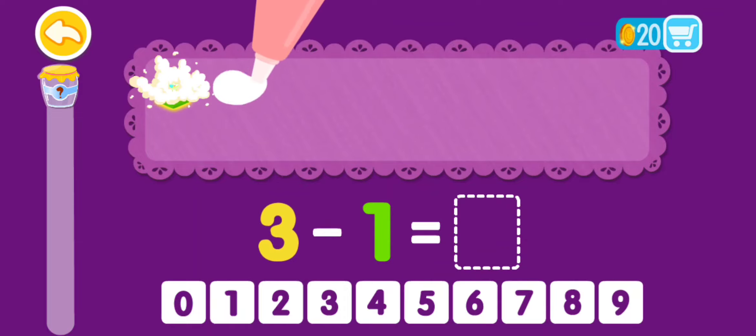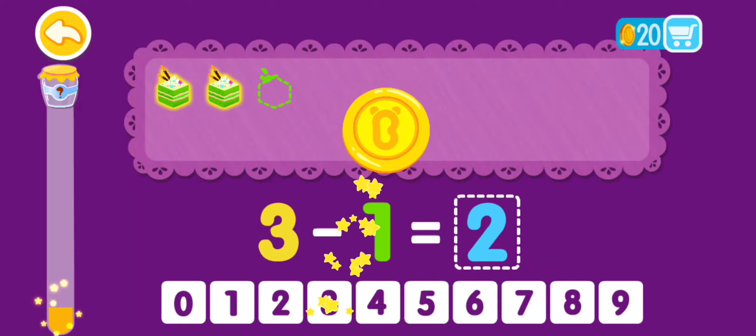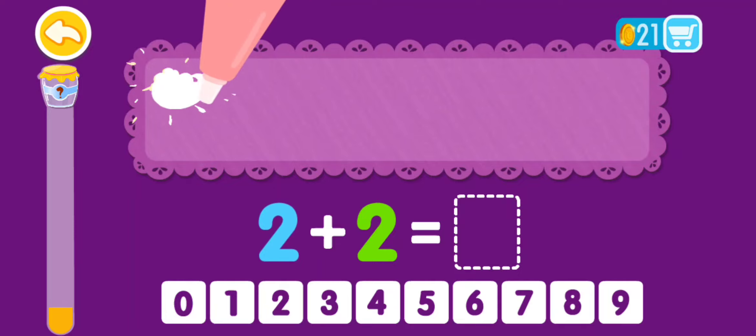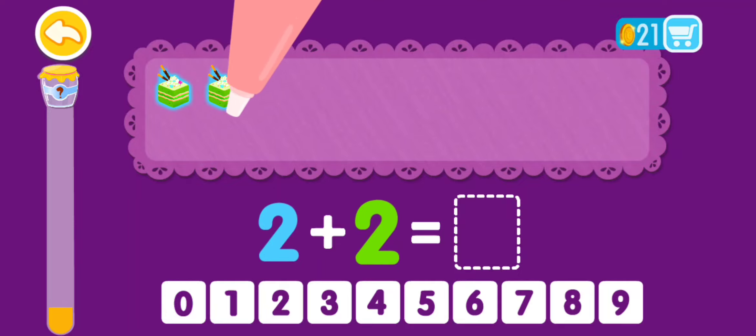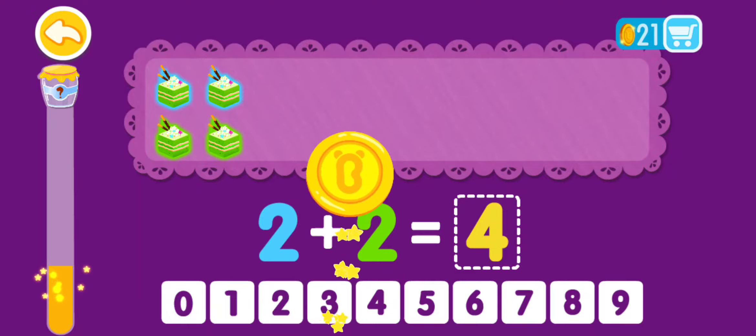3 minus 1 equals 1, 2. 3 minus 1 equals 2. That was awesome! 2 plus 2 equals 1, 2, 3, 4. 2 plus 2 equals 4. That was awesome!